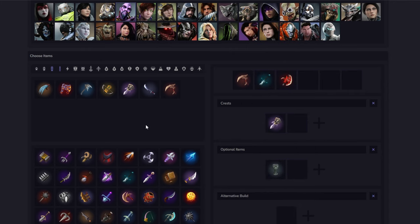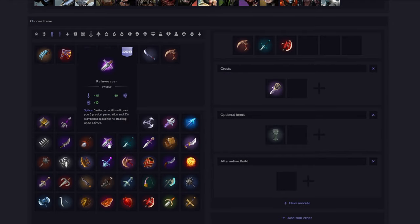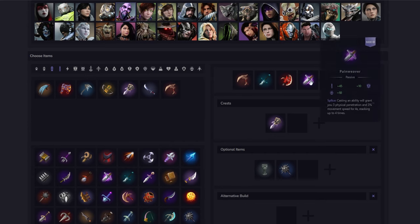The third item is Pain Weaver — it shouldn't need too much explanation. It's a really strong item that gives you movement speed, pen, and cooldown — pretty much everything Fang Mao needs. You're almost always building this on Fang Mao; it's made for him and it's probably his best item. You get a lot of value out of it — it allows you to rotate faster, allows you to actually kill tanks, and you can almost never be chased when you have this item.